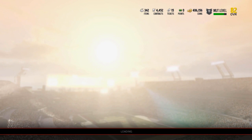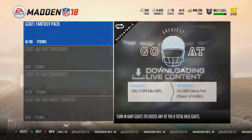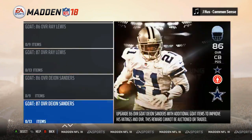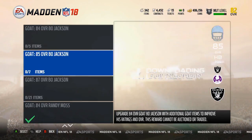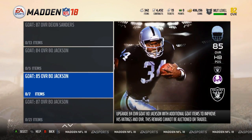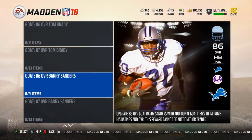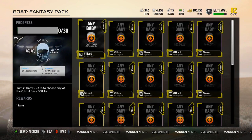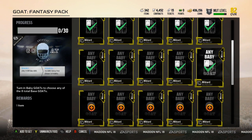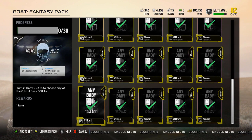What is up guys, this is Nick and today we are going to be getting GOAT Barry Sanders. I thought about this for a while — I knew I wanted a running back. It came down to Bo Jackson and Barry Sanders, but with the added overall from the baby GOATs, I feel like Barry played better for me. So we're going to add all 30 collectibles and get Barry to an 87 overall. I have 50 baby GOATs, so we are all set and ready to go.